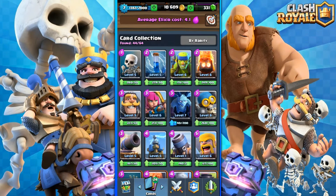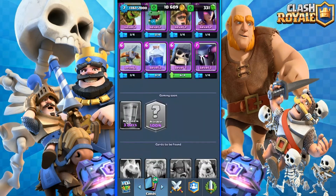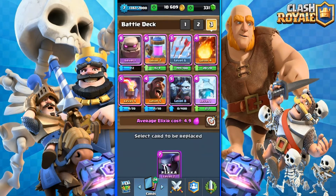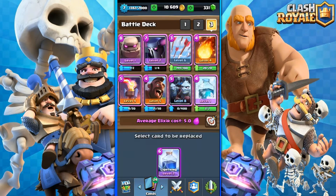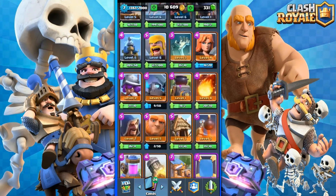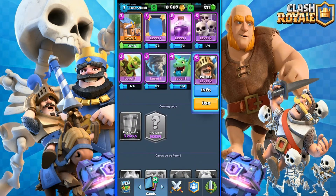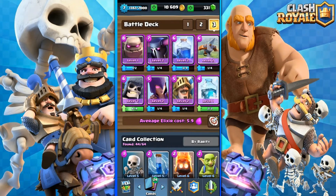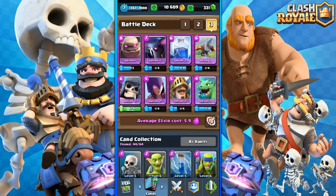Let's sort by rarity and pick from the bottom. We've got a Golem at fourth place, then a P.E.K.K.A, then the Lightning spell. Let me place this up properly. The X-Bow is gonna be a good one because it's also a good card. I'm not gonna upgrade these since they're not in my main deck - I'd just be wasting money. I'll definitely keep the Baby Dragon.